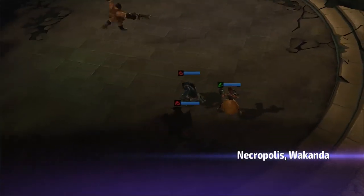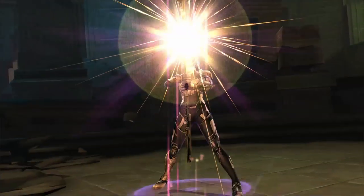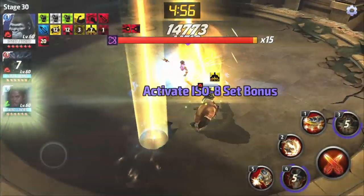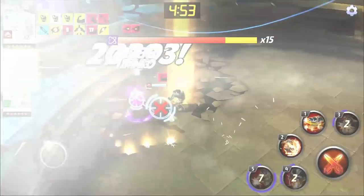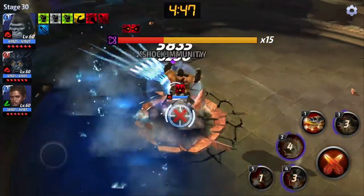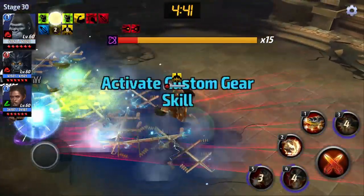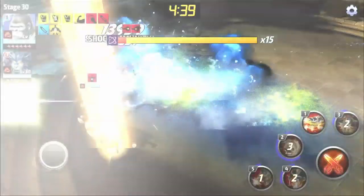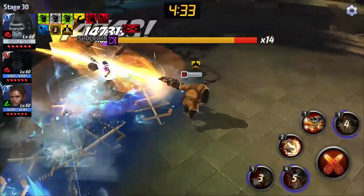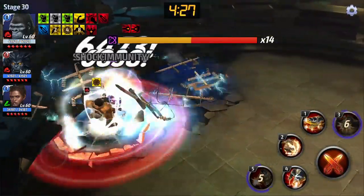So we're just going to be using Beast Leadership — that 50% physical attack — and we're going to get that attack buff from his 1st skill once in a while. We're using Shuri because we don't need Coulson since Gorilla Man has that guaranteed critical rate. Shuri is going to be offering that 45% damage to supervillains, and she's going to have that decreased damage received by 35%, which is just adding to the decreased damage received that Gorilla Man already has, making him even more of a tank.